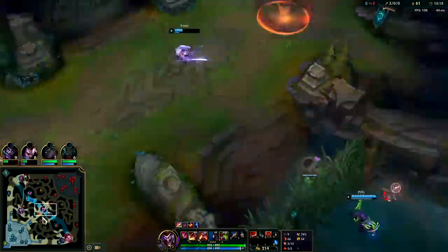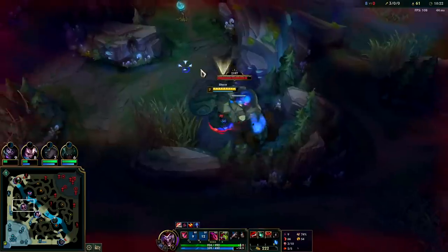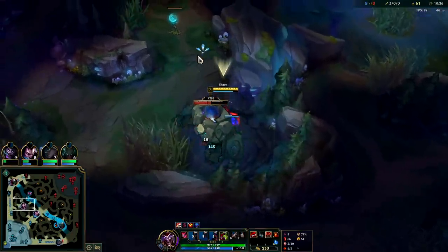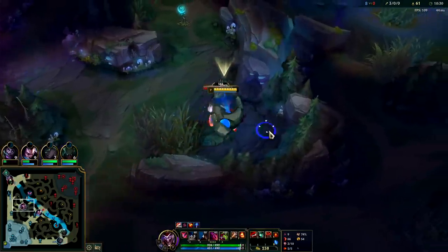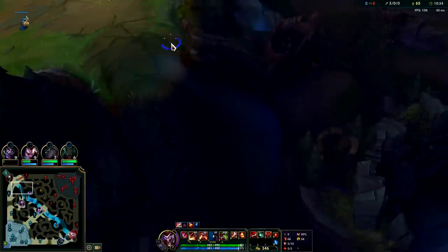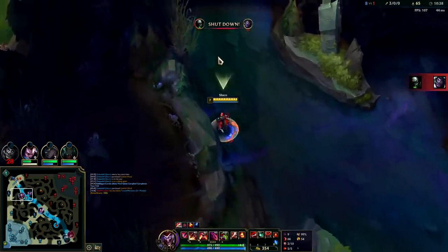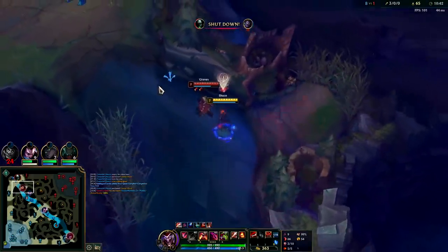Our blue should be up. Urgot's full health. We could go for Dragon or Herald here with our R. I would love to solo Graves some more — it'd be super easy, he's really far behind. Shaco's scaling can be very questionable if the enemy AD carry can self-peel like a Xayah R or a Vayne R. In cases like those, Shaco doesn't scale very well because he relies on being able to one-shot people.